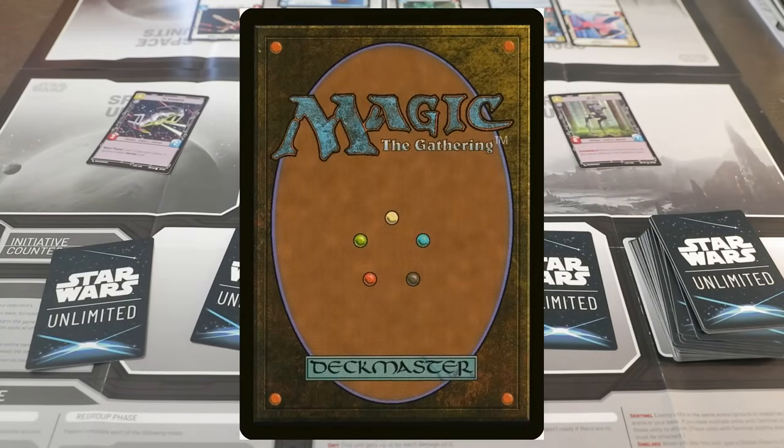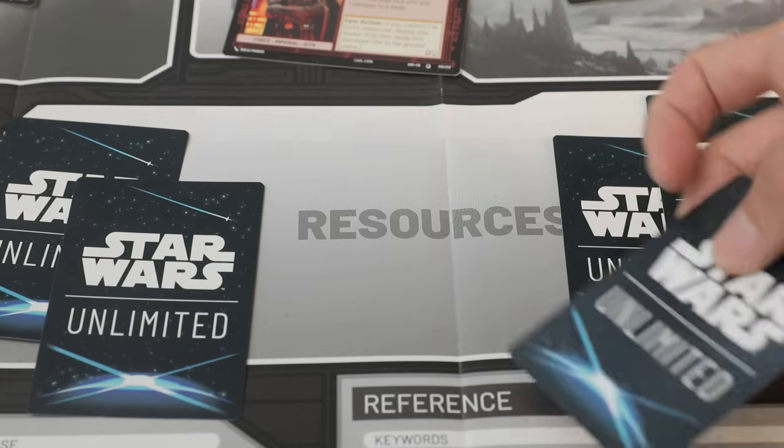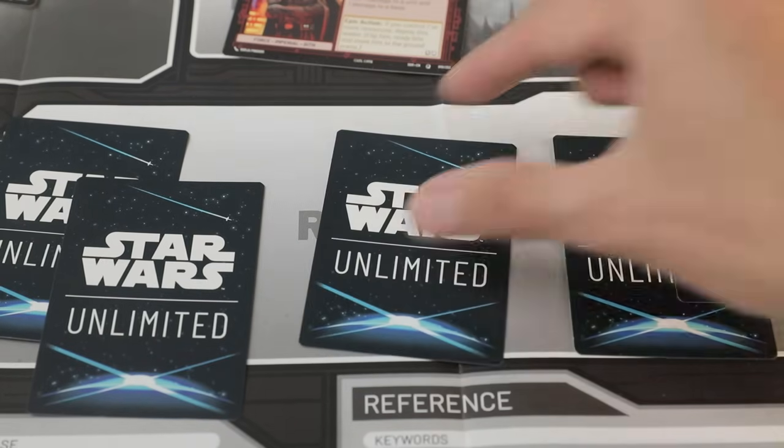Does this sound like a certain Magic at the Gathering yet? The twist is there's no land. Rather, you play cards from your hand face down for mana.